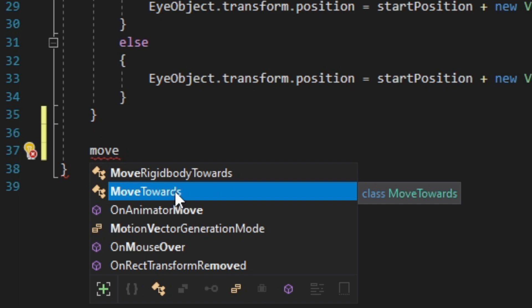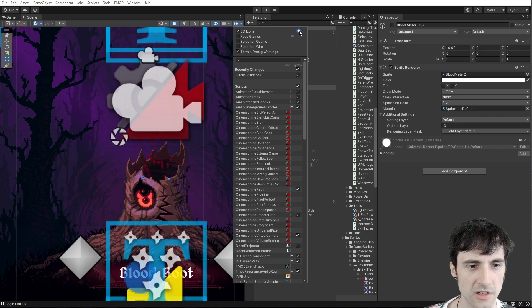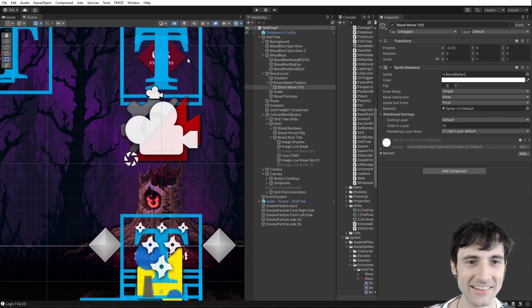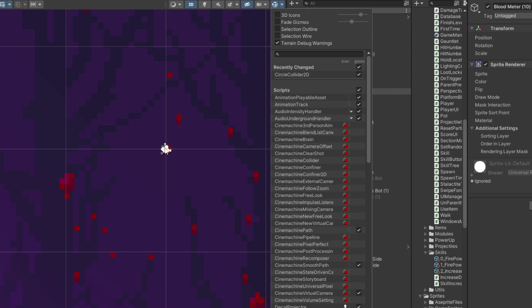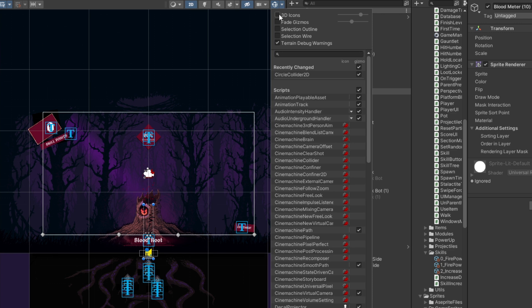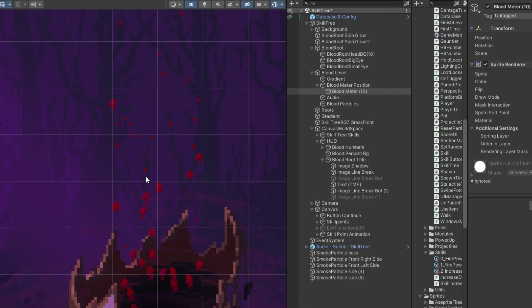By the way, if the icons are bothering you, you can change icon sizes. If I change this to 3D and your icons are really large, you can turn off 3D icons. However, even with 3D icons off they can still be kind of annoying when zoomed out. What you can do is turn 3D icons back on and then just make them tiny — that can get rid of them in the way you want.